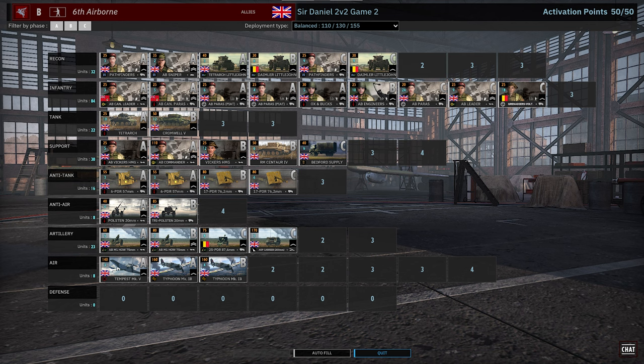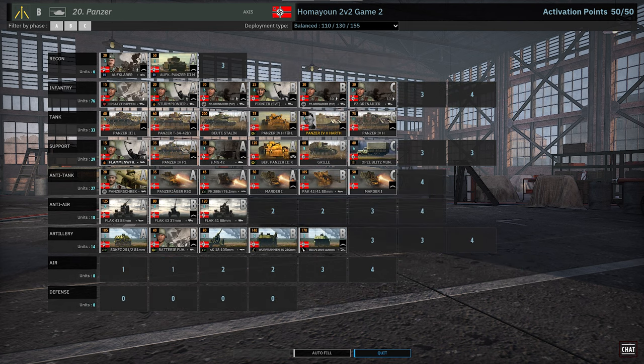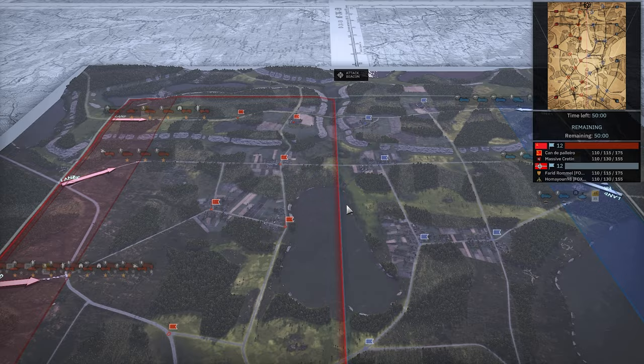On the right in the blue on the Axis side, we have Farid Rommel on Group Hartnick playing Juggernaut, and Homayun playing 20th Panzer on Balanced. Here on Tali-Ihantala. This is what I kind of wish the 1v1 version was, with some more stuff over here.